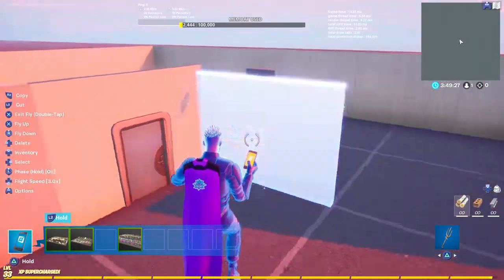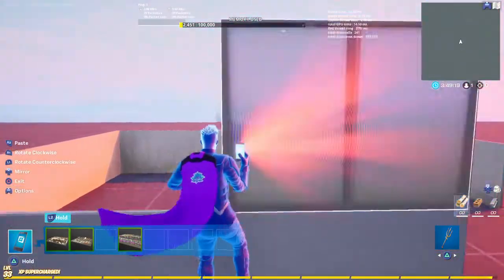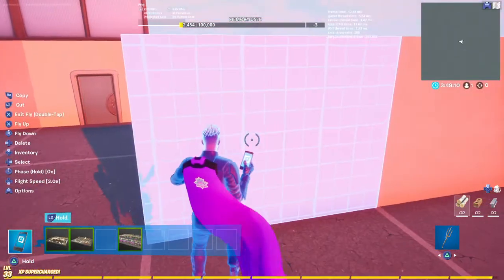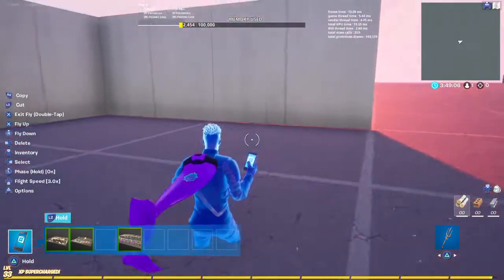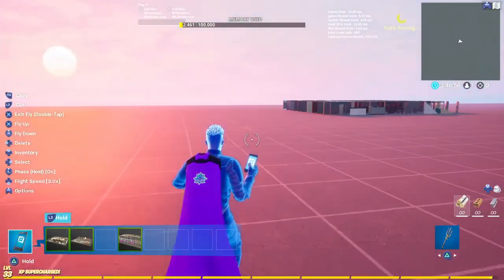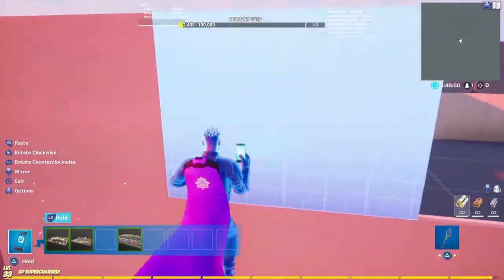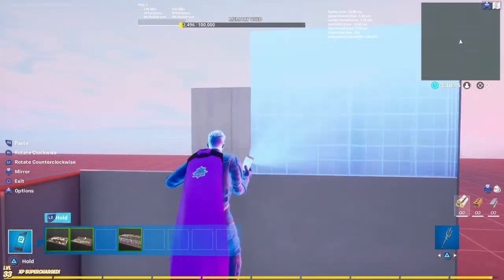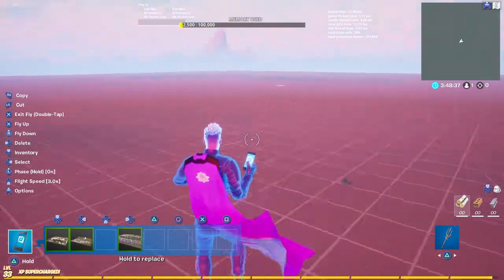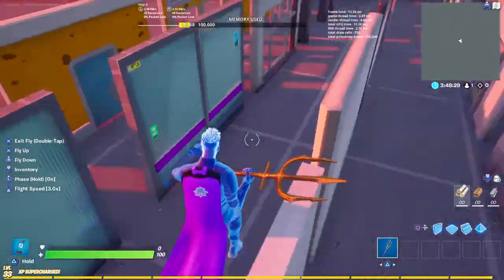Place them exactly where I'm gonna place them. Once you've done that, that should be good, and then you're gonna need these but don't delete them yet — you're gonna need them for the roof. Once you've done this, make this a two by two — so make it like three blocks high, yeah, make it three blocks high. Once you've done that, go to a Floor Gallery, place that down, and also place this down because this has the perfect windows — like these windows.